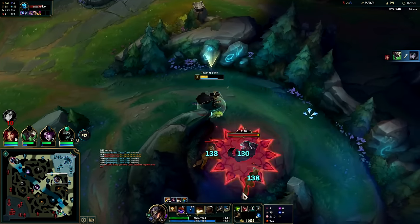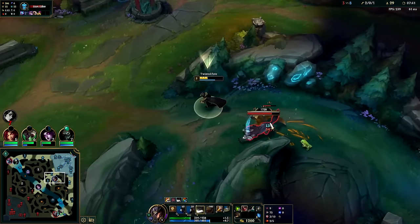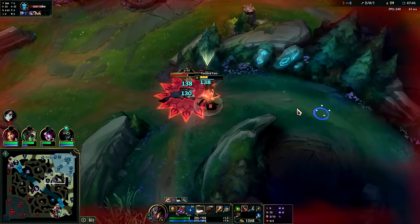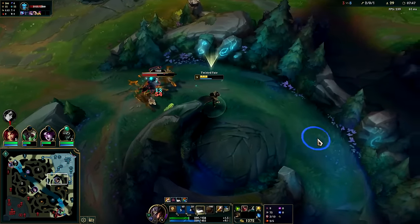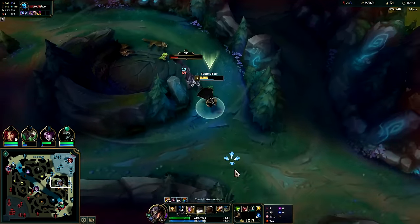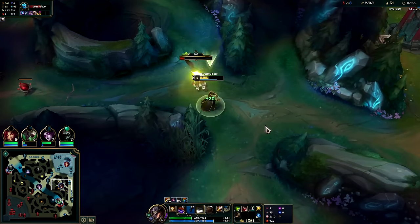We'll red card it. Anything that's a multi-target camp you really should red card while the small ones are still alive — small monsters do lots of damage. The red slow also lets you kite it out pretty easy, just like having the stun. Now that he's by himself we'll blue card it.